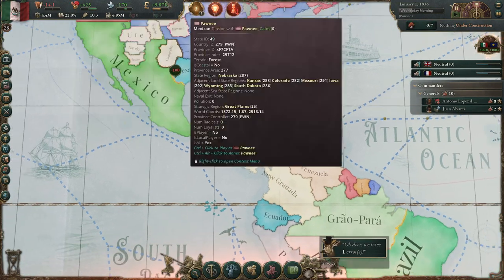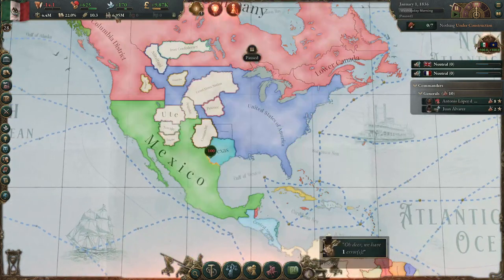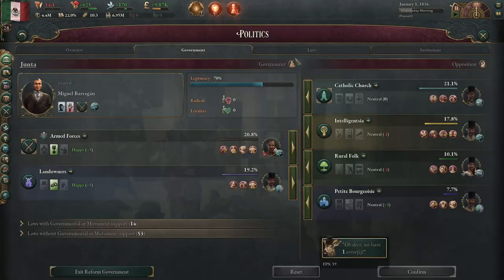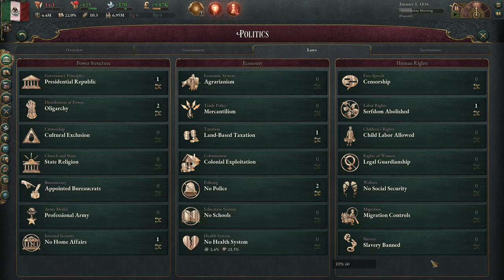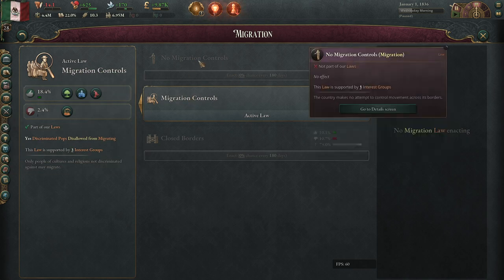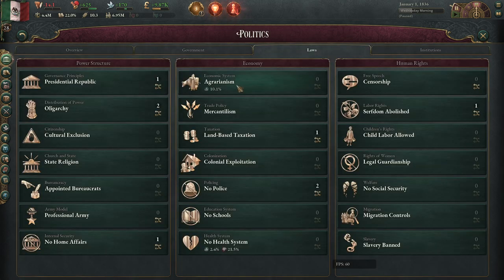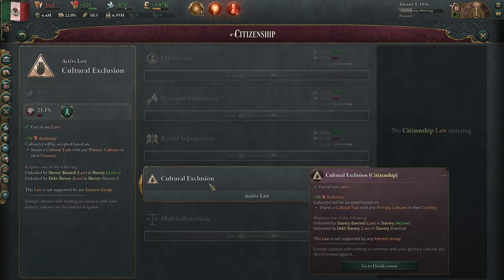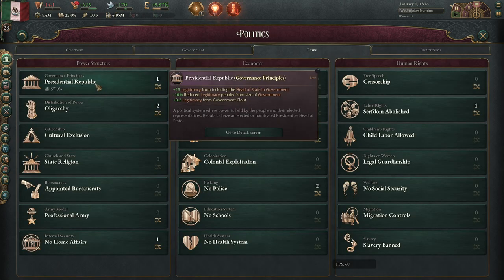That's the biggest weakness of Mexico right now — expanding your population base. It's not necessarily that the United States is guaranteed to kill you. It's just that you really don't have a lot of pops, and so you need to fix that. Fortunately, Mexico starts in a really, really liberal set of laws. The one thing holding you back in terms of getting infinite population is migration controls. If you can get out of migration controls, which is going to require the industrialists to be powerful most of the time, really the world is your oyster. You don't have slavery or serfdom, you don't have hereditary bureaucrats, and you even start in cultural exclusion — that's really, really liberal.